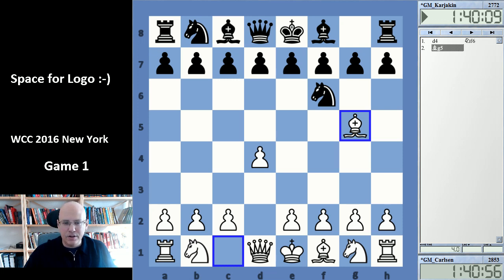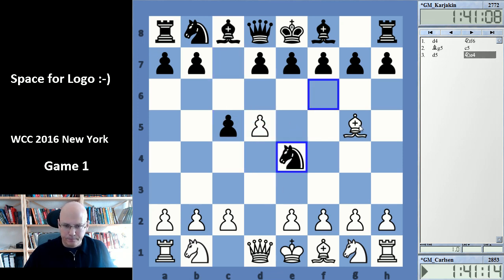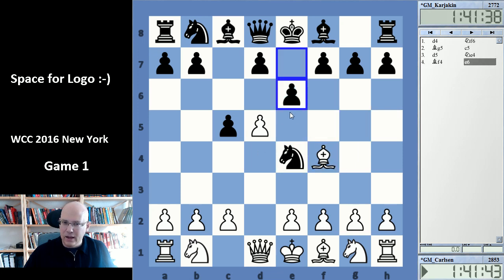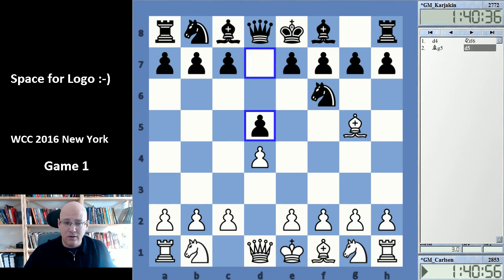Black has a wide choice here. It can go like e6, which is very solid, or very sharp like c5 — what I recommended in my black repertoire released on Chessable earlier this year based on the Benko Gambit, which can lead to very sharp positions. But this is a world championship match, and d5 is probably the most classical response. No surprise that it's played by Karjakin here.